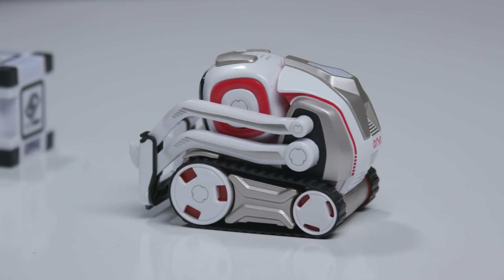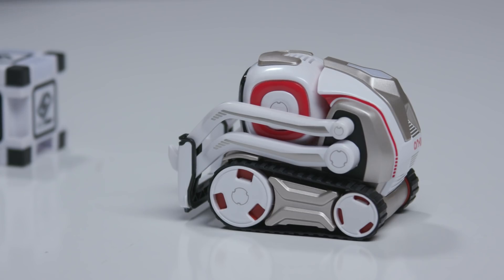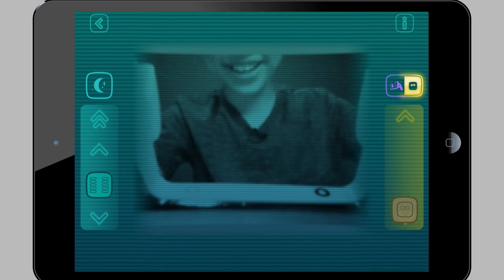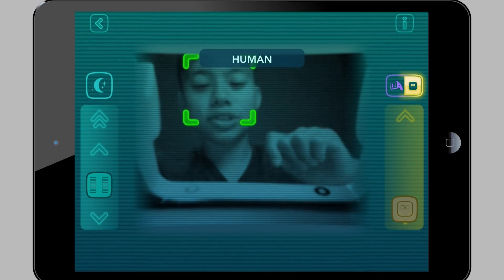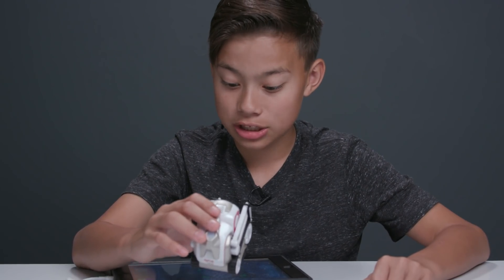Cosmo also has an explore mode. You can control his every move using your mobile device. It also shows you exactly what Cosmo sees. I can see myself on the screen. It even detected I was a human. Hey Cosmo, what's up?